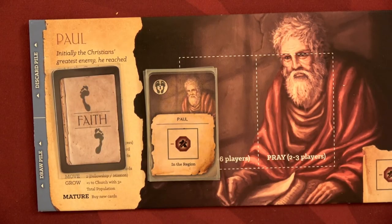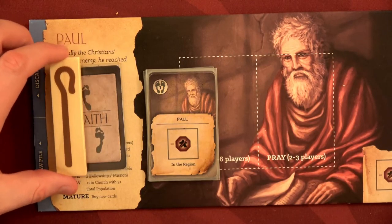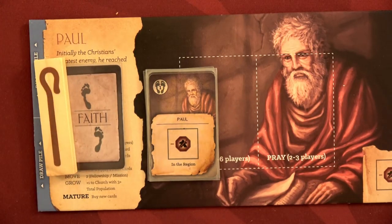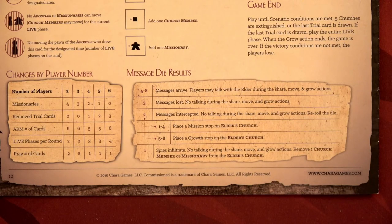We draw one, two, three, four, five, six for Paul — and then James: one, two, three, four, five, six. We also need to determine who's going to be the first player, or what we call the Elder Apostle. Paul will be that. This round, everything we play for our faith cards will be in relation to where Paul is. After this round, we pass the token to James, and then James will be the Elder Apostle — it's kind of your first-player token.